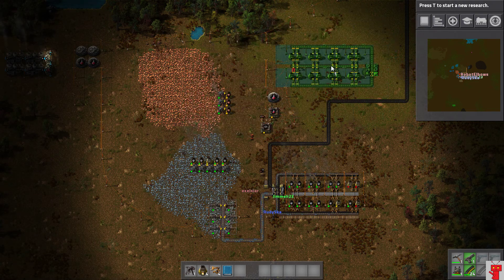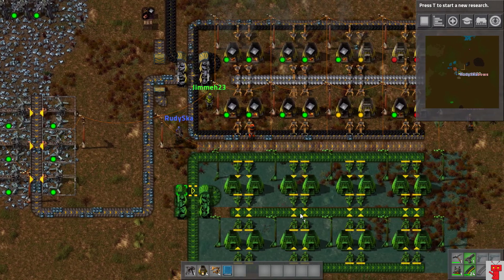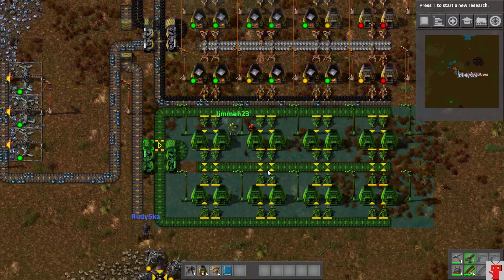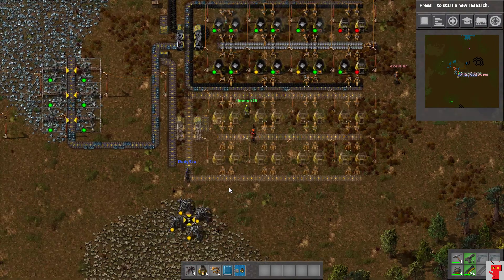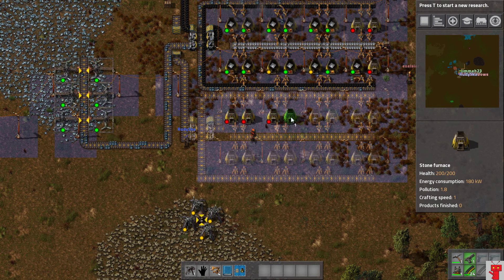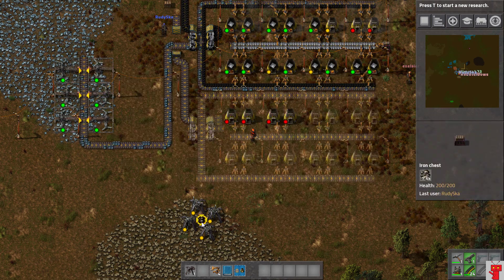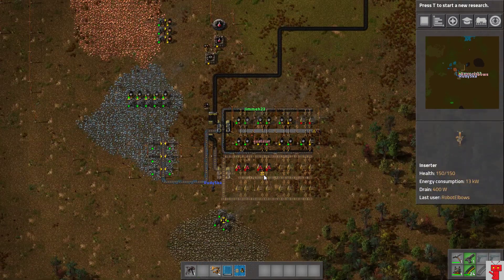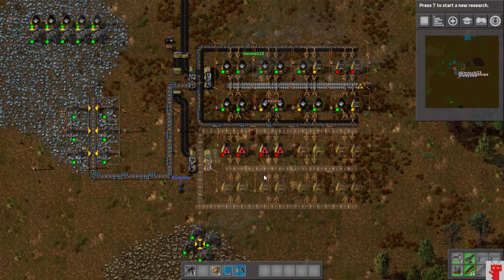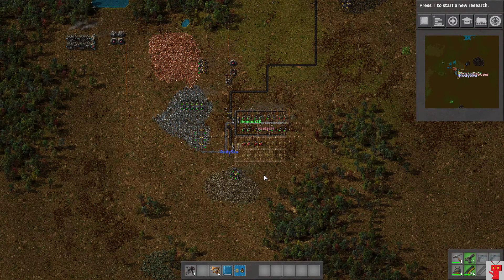Now what am I doing with it? Paste it below the current one with the belts next to each other. Tell me if I messed up! No, that's perfect. Magic! Now build all the things. We need one doing copper and one doing iron.